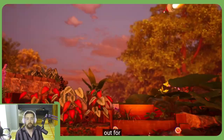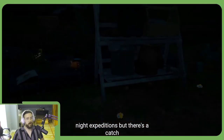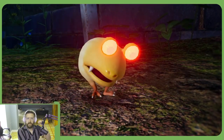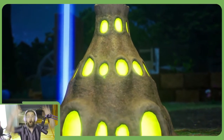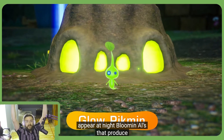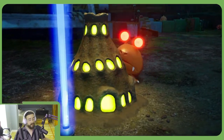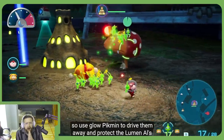Eventually set out for night expeditions. Yes! There's a catch - I'll punch him with my fists. Creatures go into a frenzy, so stay alert. Is that a natural bubble? That's a bubble blubber. You'll come across the new glow Pikmin! I didn't think it would happen. It's like a purple Pikmin to drive them away and protect the luminals.